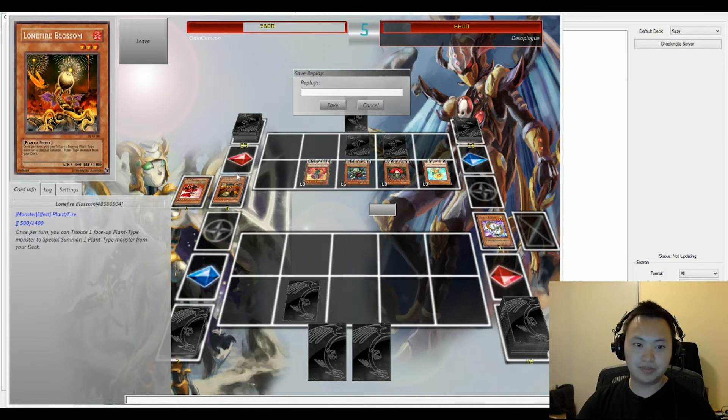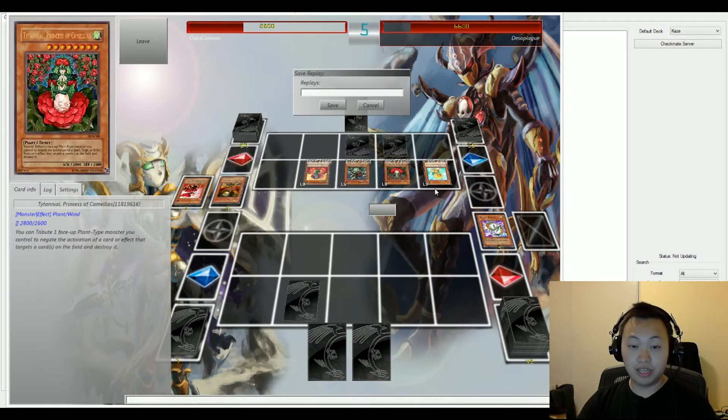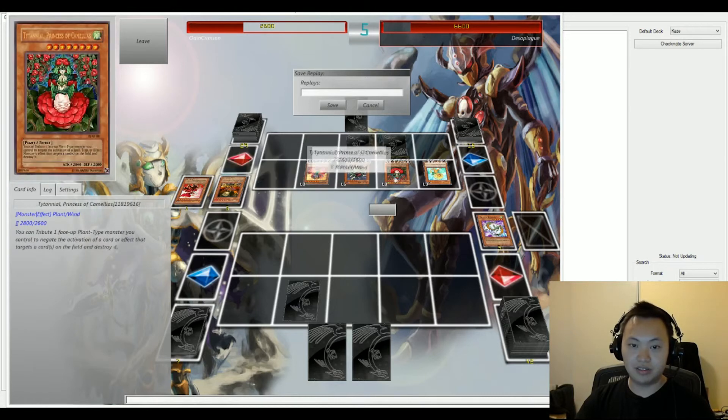Lonefire Blossom — just Lonefire Blossom. As soon as you can get that card out, you can pretty much toolbox for any kind of monster you can have in your deck, whether it's Titanial or Gigaplant. Gigaplant is a really, really good card. Just after you special summon it, if you get it through another turn through your opponent, you can normal summon it and just go ahead and run this Lonefire Blossom cycle. Just get out all these super strong plant-type monsters.